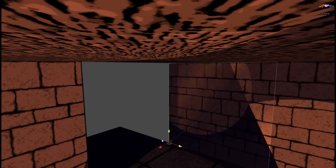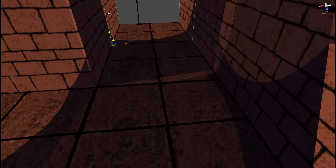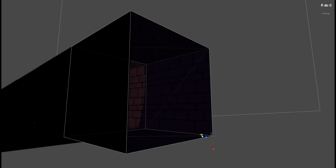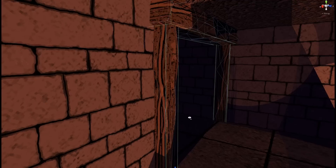Time Fight Zone boasts a cel-shaded art style. We're using modular assets to make the levels easier and faster to make and edit. And while most of the assets in the game are placeholders at the moment, the visual style is starting to come together.